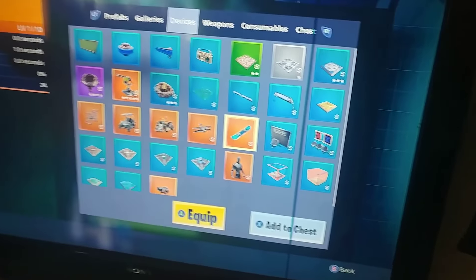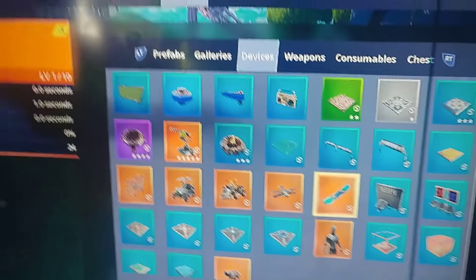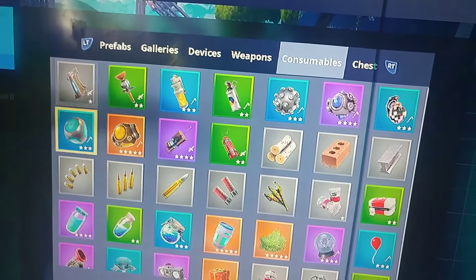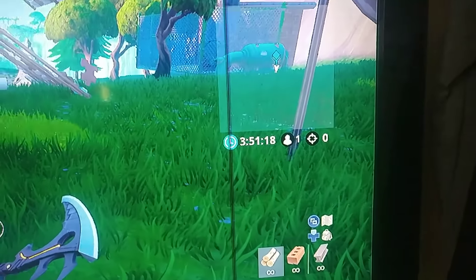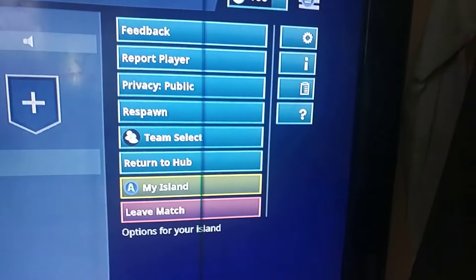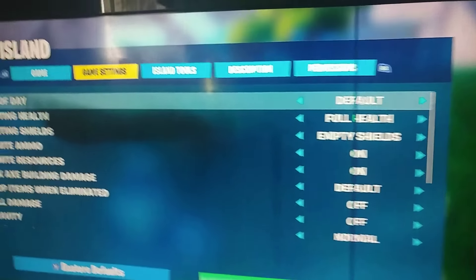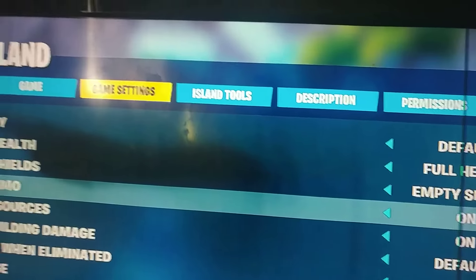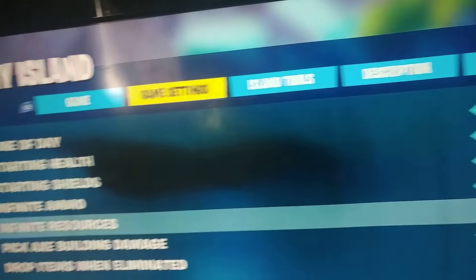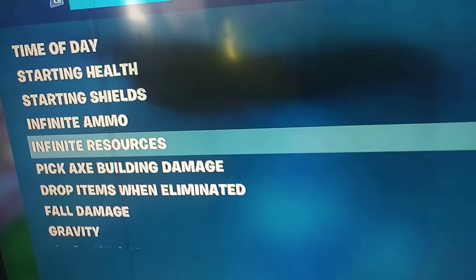Then you want to get one hoverboard. Now, go to Consumables. Make sure you go to My Island. You can go to Starting Health — Full Health, Starting Shields — Empty, Infinite Ammo on, Infinite Resources. Make sure that's on.